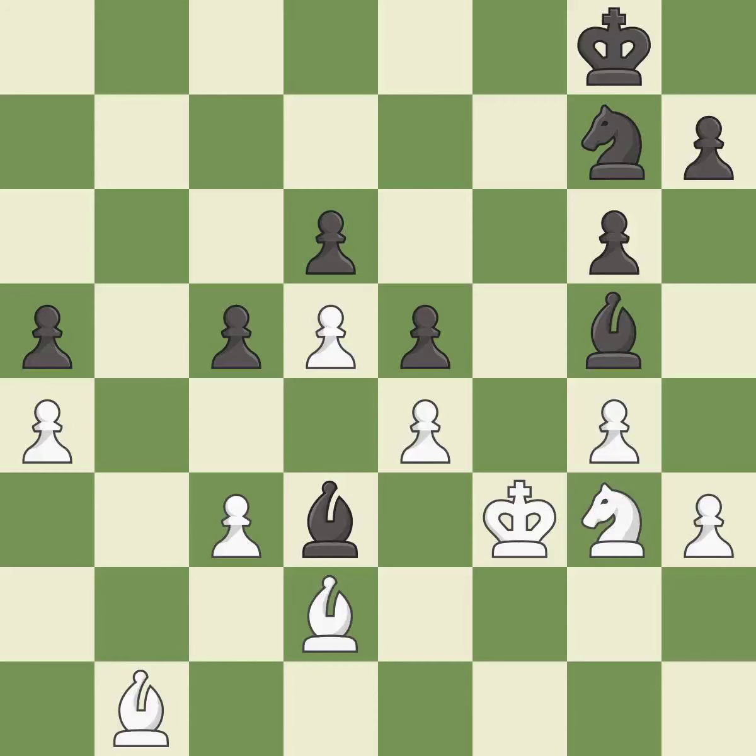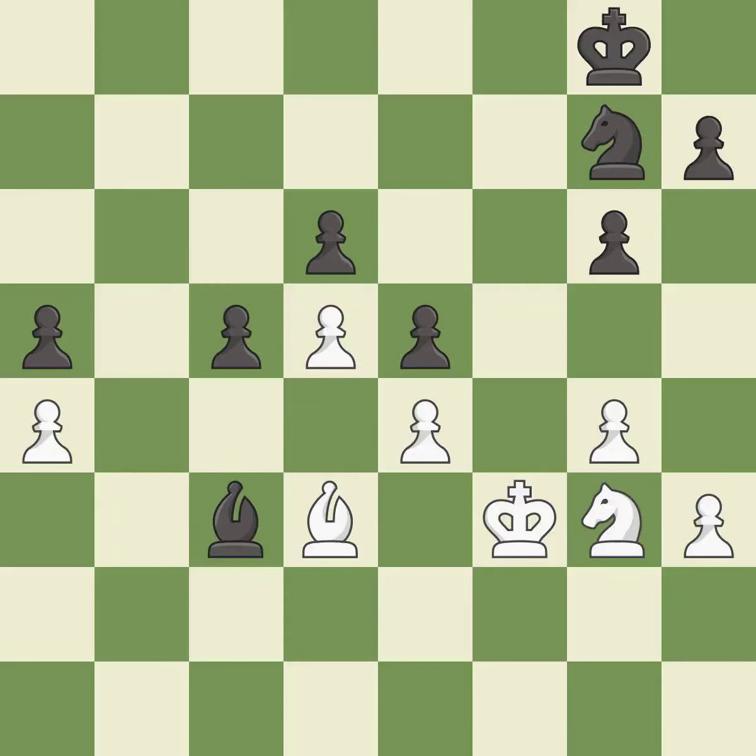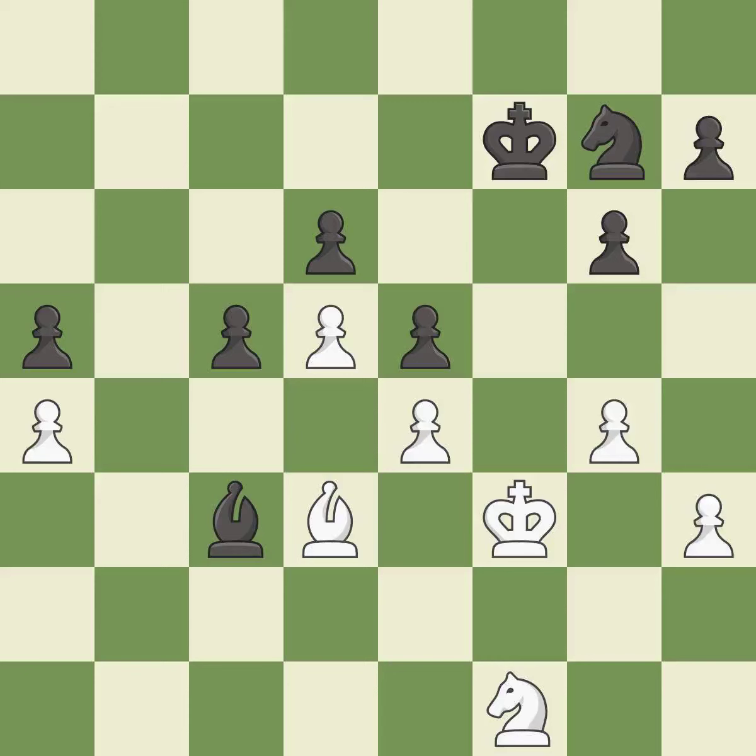This maintains the balance in material with a good trade — it is best. After all captures, this is an equal trade — it is best. This is the only good move. This is the start of the end game and white is equal — it is a great move. That was a free pawn — it is good. This activates the king in the end game by getting it off of the back rank — it is good. The bishop now occupies an outpost, a secure square in the opponent's territory — it is best. This is not the best — it is an inaccuracy.